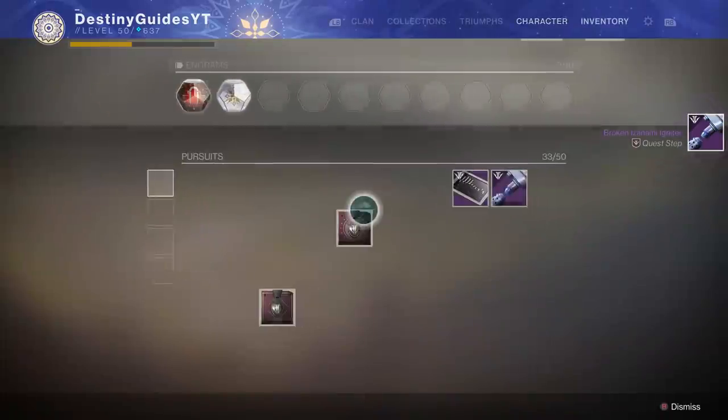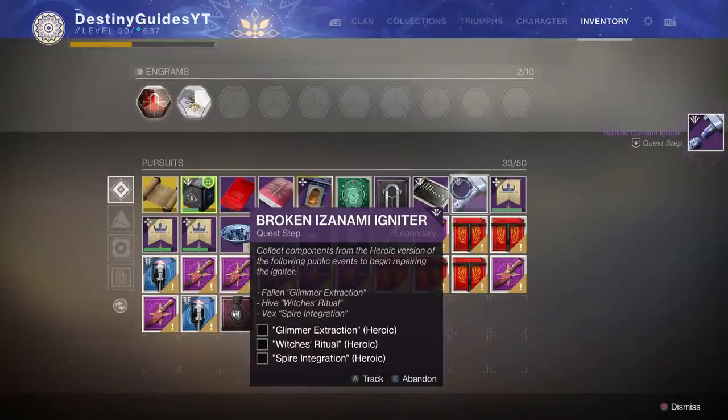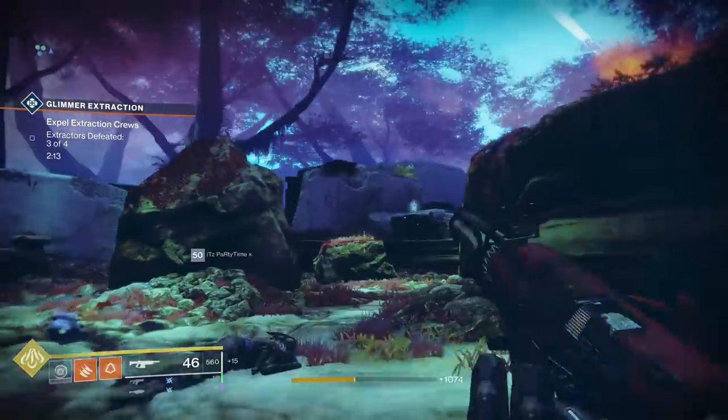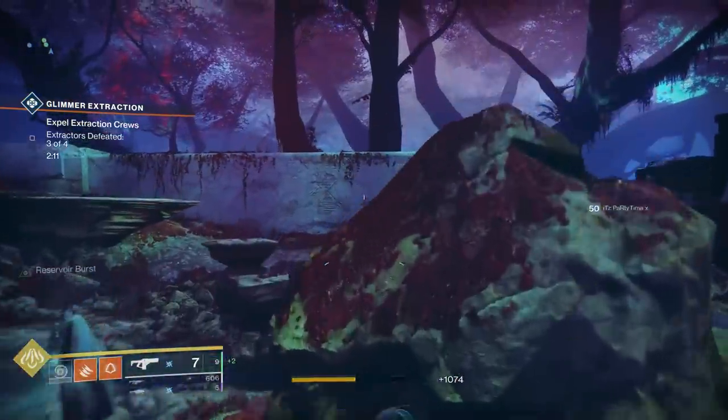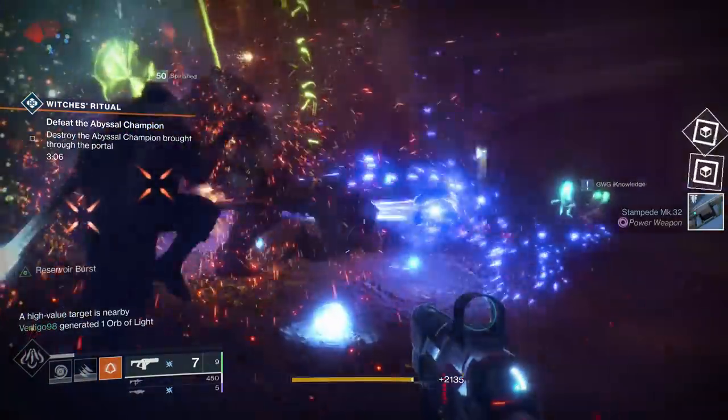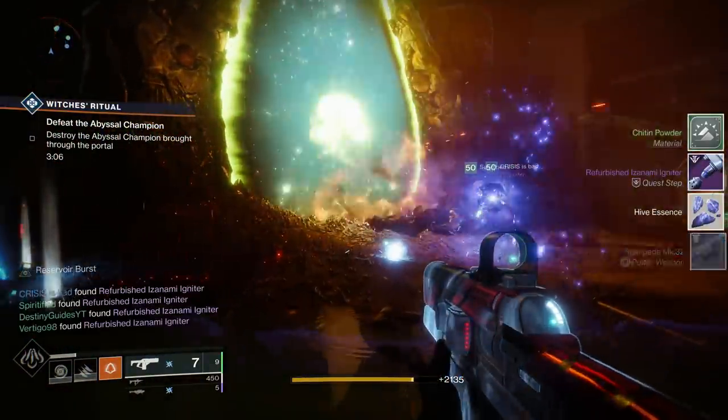Upon returning to Ada, she will give you the next step where you need to complete three different heroic public events: a Glimmer Extraction, a Witch's Ritual, and a Spire integration again. You can knock out Glimmer Extraction and Spire both on Nessus, but to get the Witch's Ritual done, you're going to need to head to either Mars or the rig on Titan.